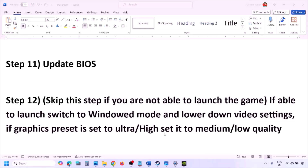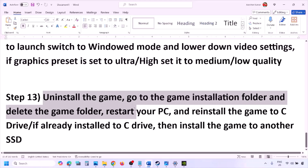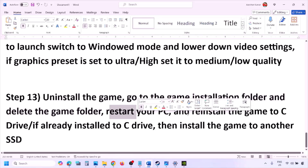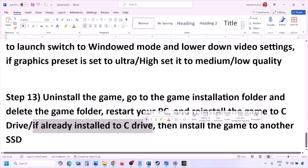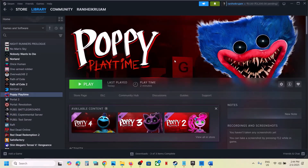The last step is to uninstall and reinstall the game. Go to Steam, right-click the game, and click Uninstall. After uninstalling, go to the game installation folder and delete the game folder, restart your computer, then reinstall the game to the C drive. If the game was installed on D drive, an external drive, or any other drive, try installing it to the C drive. If it is already on the C drive, try installing it to another SSD. One of the steps in this video should help you run the game successfully. Thank you for your time — please like the video and subscribe to my channel.